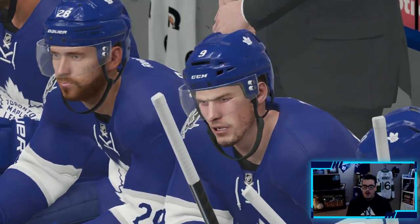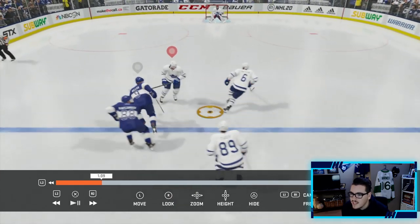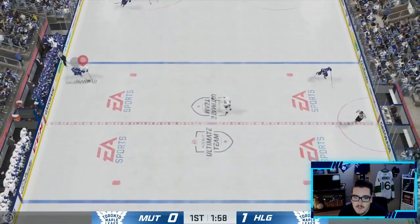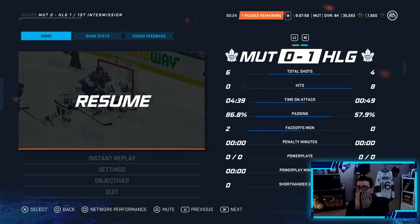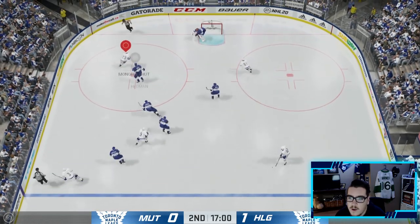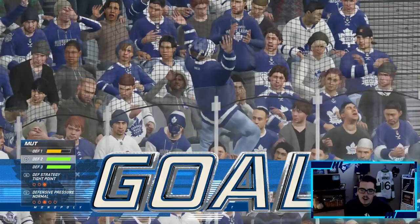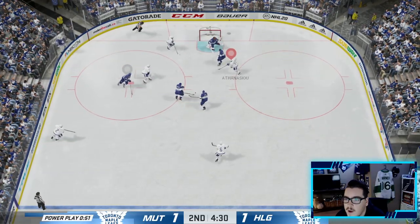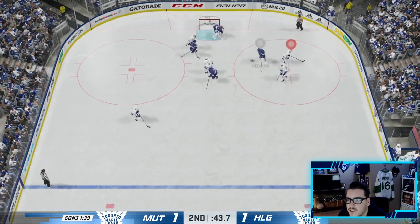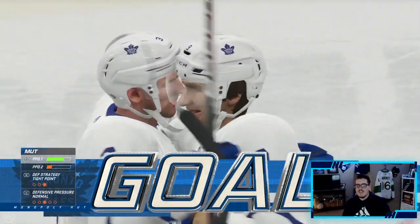Someone needs to get open here. Looking at the stats: time of attack is 4:39 to his 49 seconds and we're still tied 1-1. Then — Phil Kessel, let's go! 1-1, Phil Kessel has been on a tear this episode! Anthony almost adds another but Bobrovsky robs us. Then Adrian Kempe — his card never seems to fail — buries one on a 5-on-3. 2-1 on the power play, let's go!